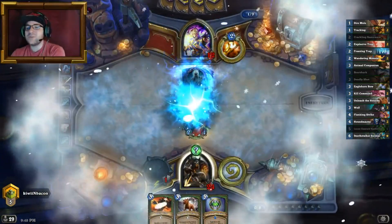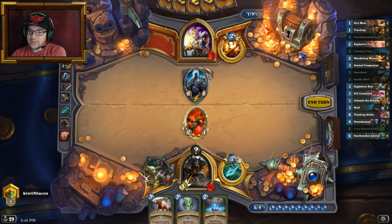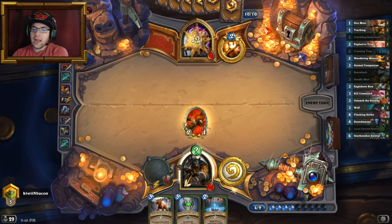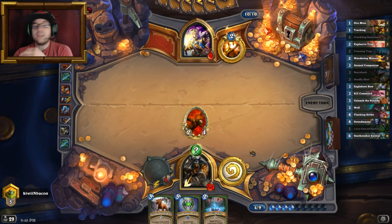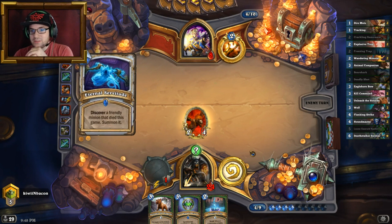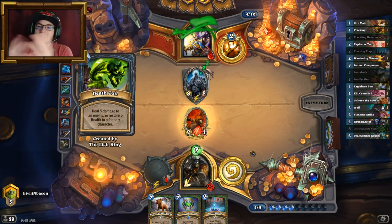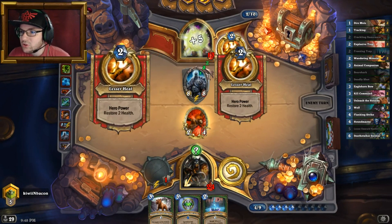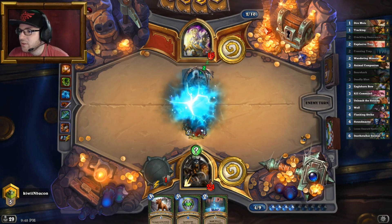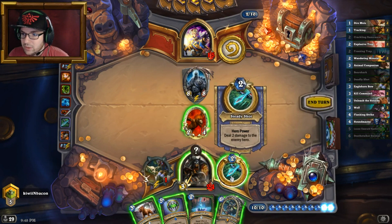Excellent use of Deadly Shot here, I love it. Let's go ahead — Deadly Shot, hero power — boom boom, down to eight. I could have used this weapon, but I do have a secret so I'm trying to maximize use of the weapon. He's going to heal himself for five with Death Coil and two more with the lesser heal — so that's a thing that's going on.